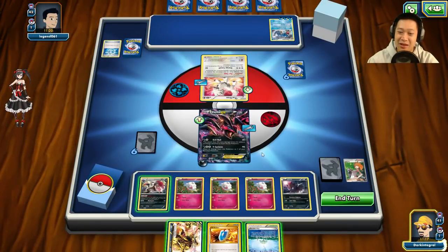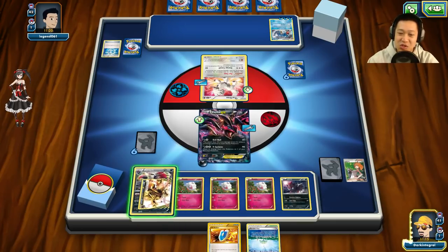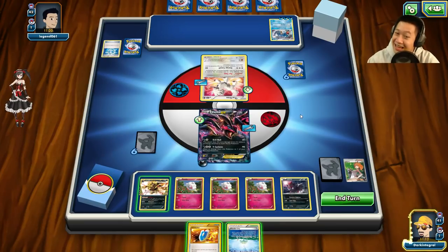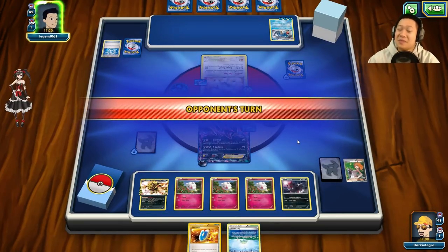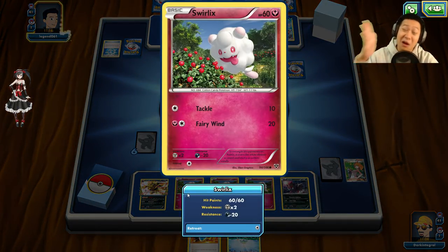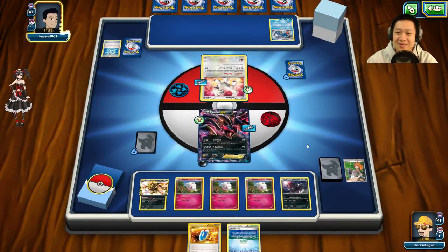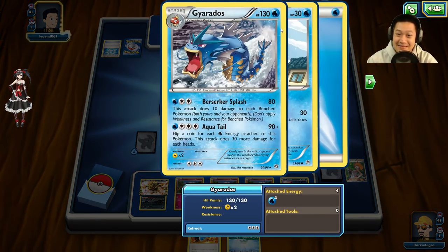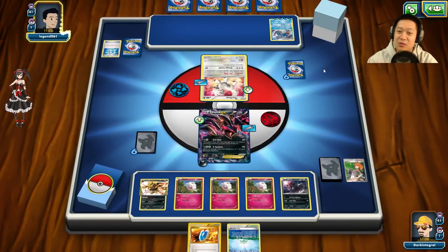Swirlix gets me more cards. Gyarados has three energies and is ready to go, but doesn't want to get killed by my Evil Ball. I've got Zoroark BREAK — I just need to draw the right card. I have an army of Slurpuffs waiting to evolve; I just need the right cards. But wow, four energies on that Gyarados!